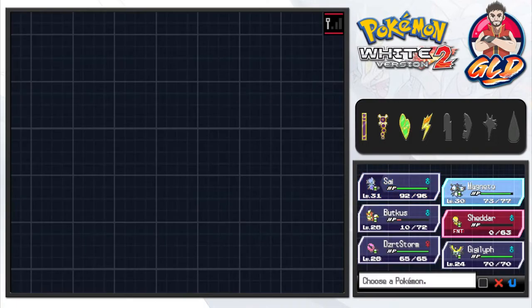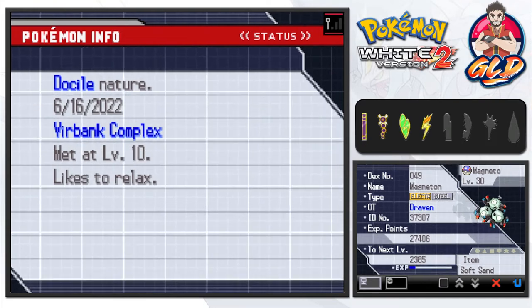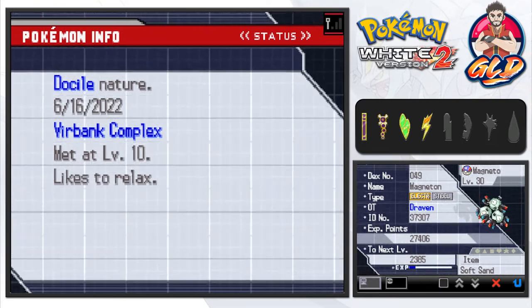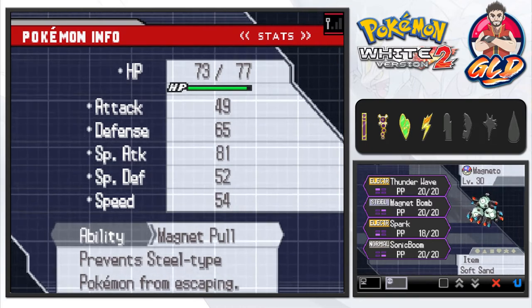Let's go ahead and take a look at Magneton right here - the Electric and Steel type Pokémon. I don't know why I gave it the Soft Sand; I'm probably gonna change that. As you can see, Magnet Pull prevents Steel type Pokémon from escaping.